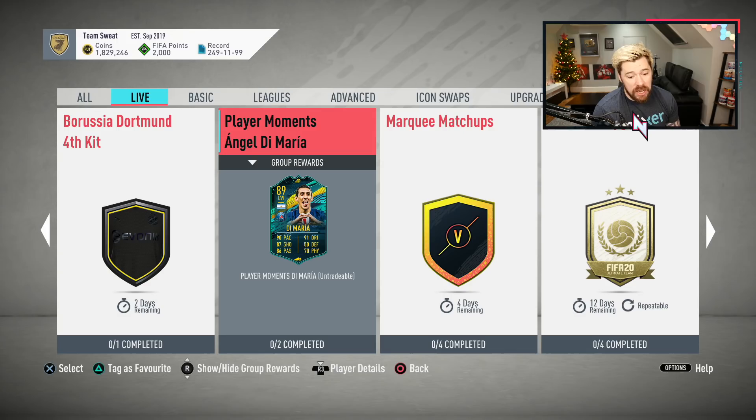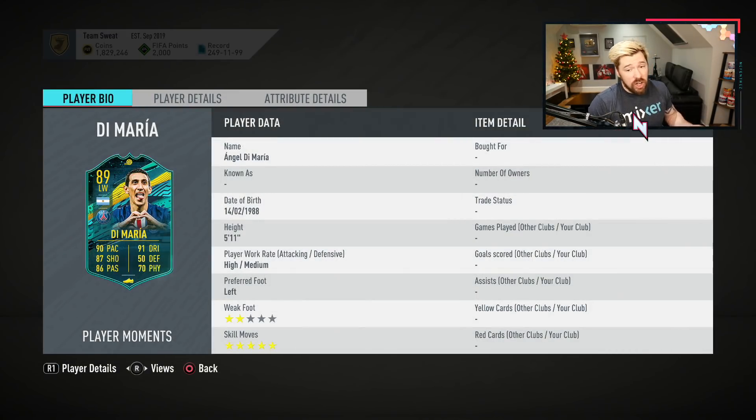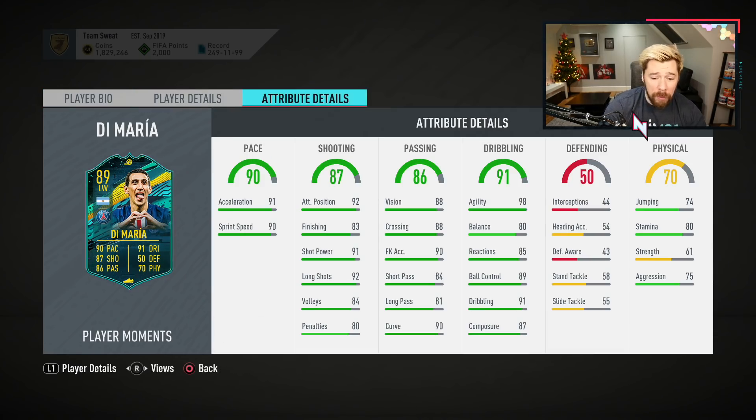I like this card for a lot of reasons, and I hate this card for one reason. Two-star weak foot is near unusable in FIFA. Carlos Veya SBC, N'Jeko SBC, Mesut Ozil SBC — N'Jeko's two-star with skill moves. But Mesut Ozil, scream card. These cards that have two-star weak foots are just so frustrating. Because this Di Maria card has all the possibilities of being an absolutely spectacular card to play with, but with a two-star weak foot, it's going to be unbelievably one-dimensional.